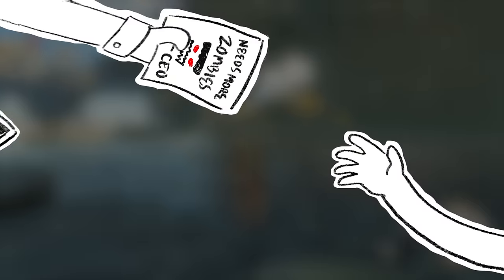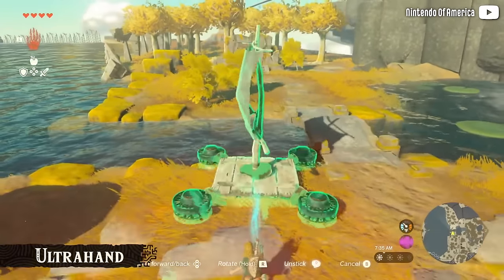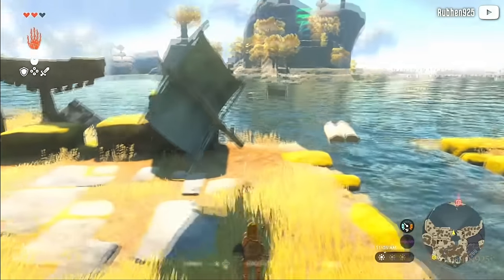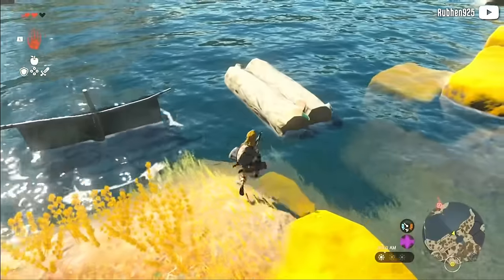Sometimes something ends up in a game because the developers were handed down a decision from on high, or they were trying to work around a technical limitation, or they cut corners while crunching to hit a deadline. But I can't imagine that any of these apply to the gloop. They did this gloop on purpose. And so I'm sitting here trying to build a sailboat — why is it like this? Because it's not just the gloop. Why is any of this like this?